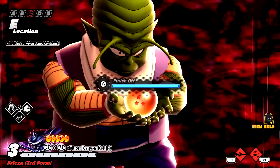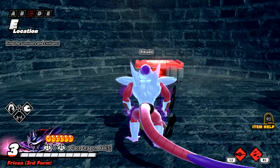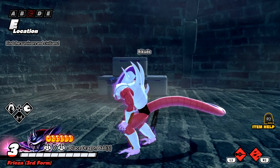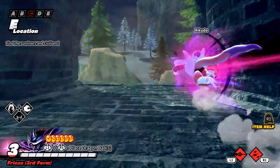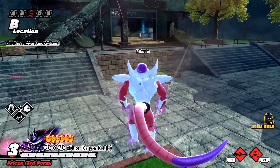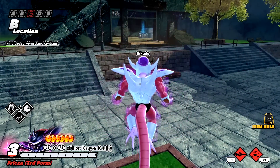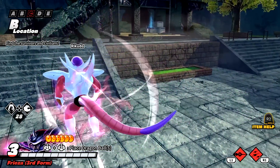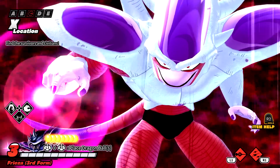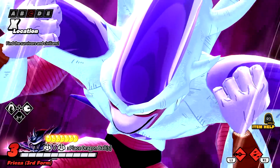I think the more you transform, the harder it gets to level up. You can see I just destroyed an NPC and it barely moved the red bar at the bottom left corner. When you transform into second and third form, Frieza actually gets an evasive move — it's basically a break strike.